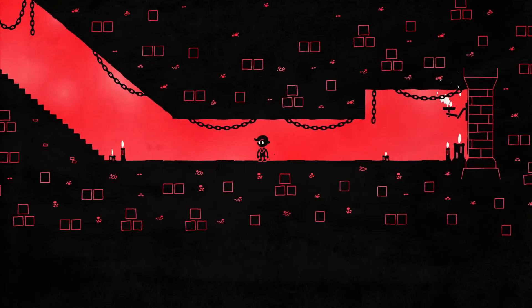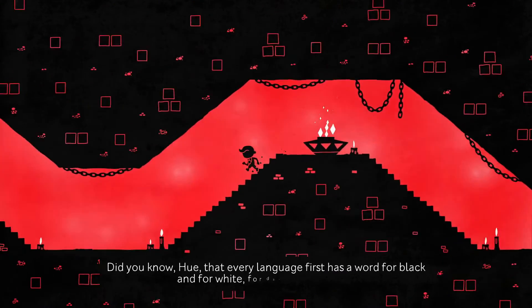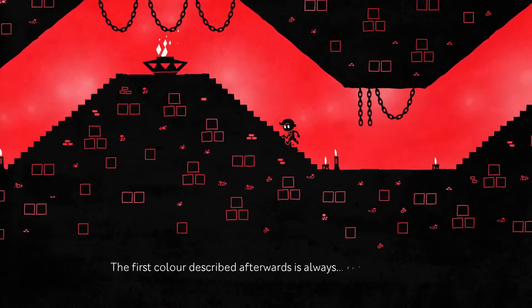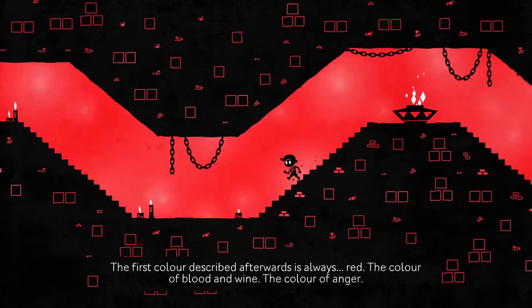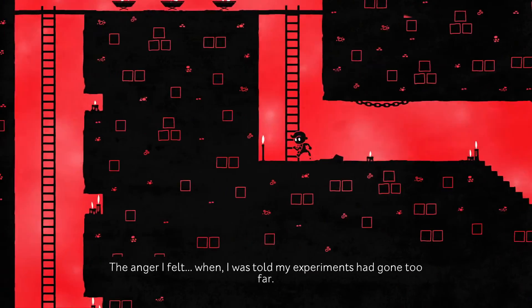And a letter. Did you know, Hugh, that every language first has a word for black and for white — for dark and for light. The first color described afterwards is always red. The color of blood and wine. The color of anger. The anger I felt when I was told my experiments had gone too far.